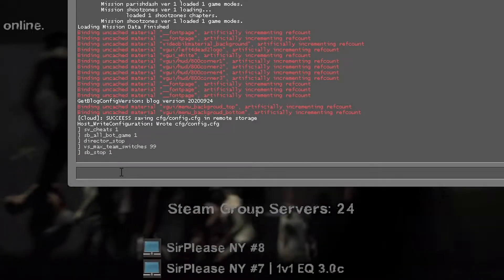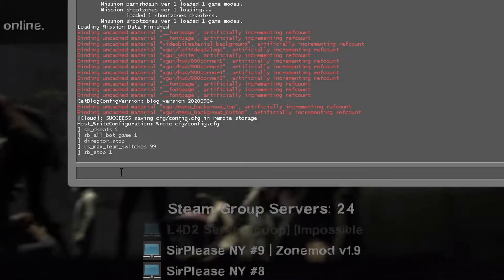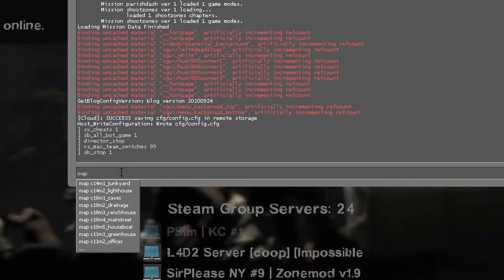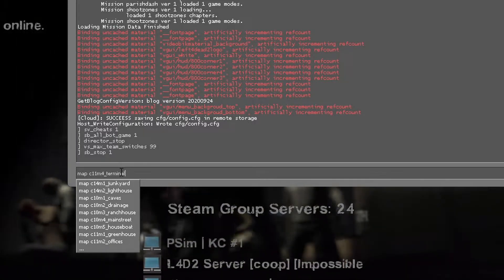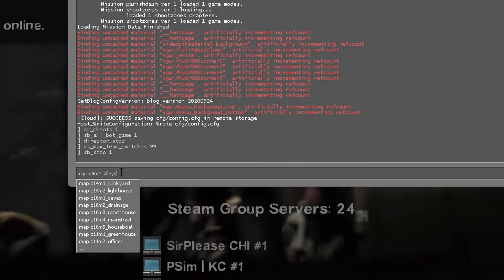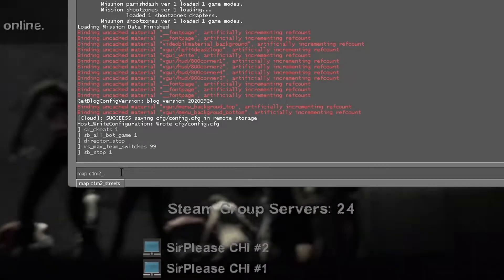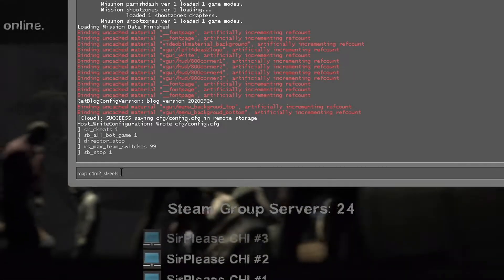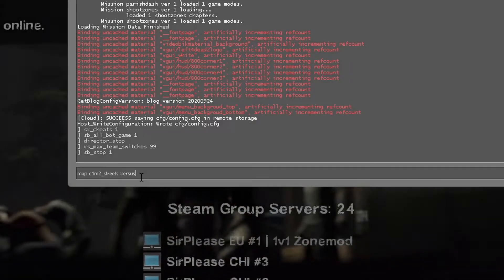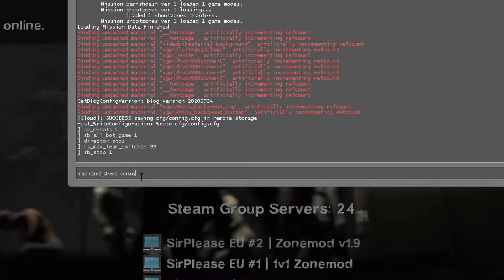Once you have all those set up, it's time to load up a map. You kind of have to know the map name. Type "map" and a space, and it'll give you a dropdown where you can press up and down to go through all the maps. For our example, let's do "map c1m2_streets versus" — you have to load it on the Versus game mode in order to see the differences.